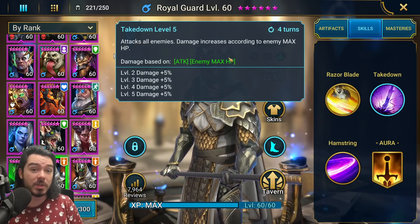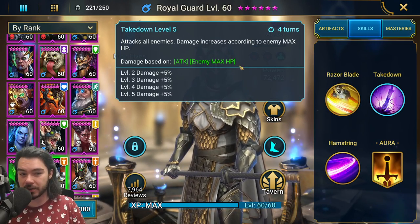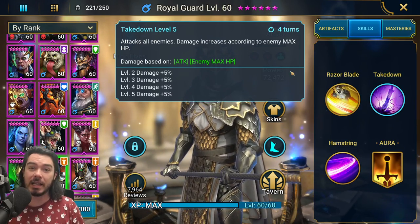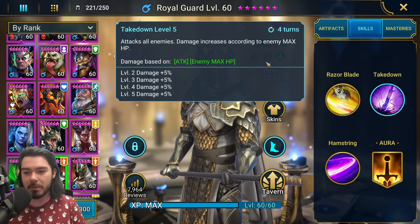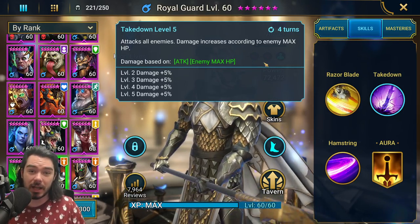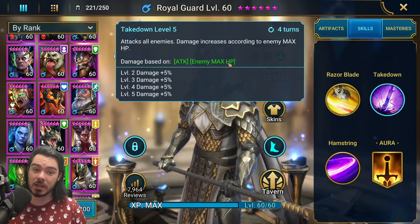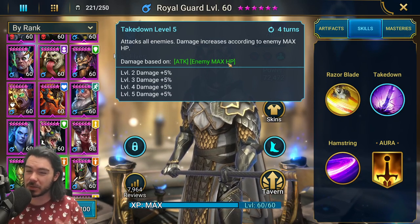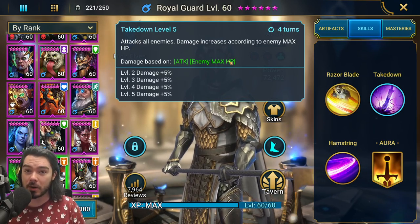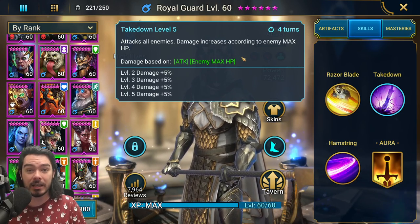This is what makes him so powerful for Hydra in particular. It's an AoE attack hitting all the Hydra heads, and because they have such high max HP on Brutal and on Nightmare, he's just scaling up to match them and pumping out more damage than most other damage dealers can at that really high level of Hydra. He does the same thing in dungeons up to level 20, but for dungeons 21 to 25 and Doom Tower bosses, they have protection against this — they can only lose 10% of their max HP in a single hit.